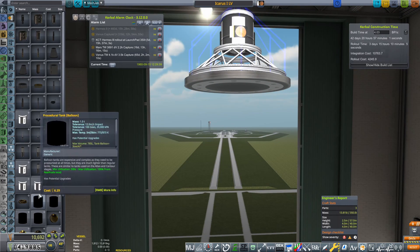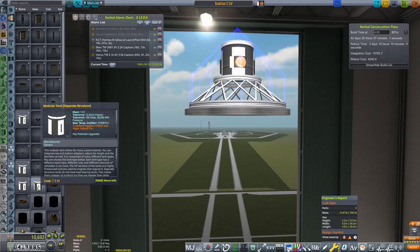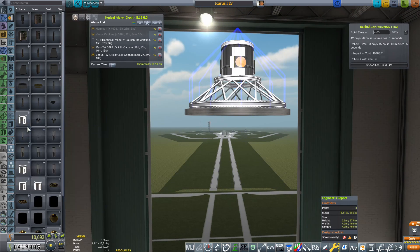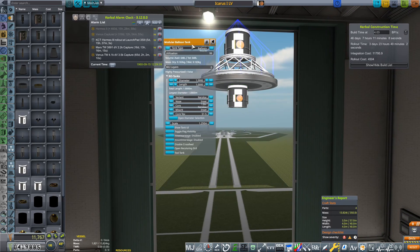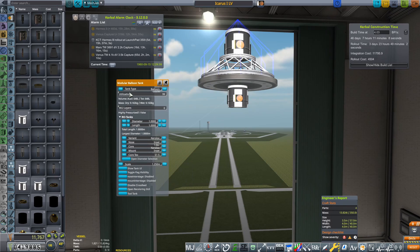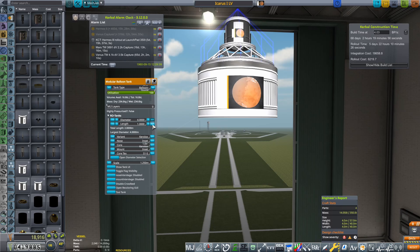Icarus being the guy from Greek mythology — Daedalus and Icarus, they built wings to escape, and yeah, didn't go all too well for them. I have also unlocked balloon tanks, and balloon tanks are amazing because they are so lightweight, and you can get utilization all the way up to 100, which is really nice.